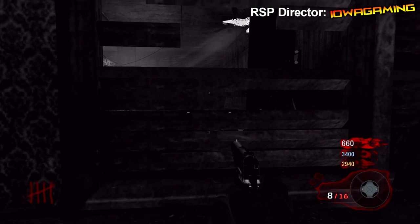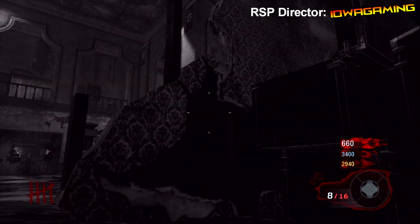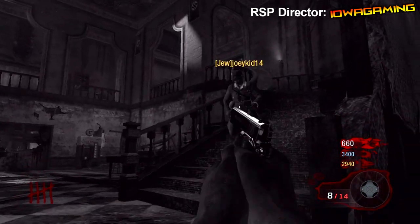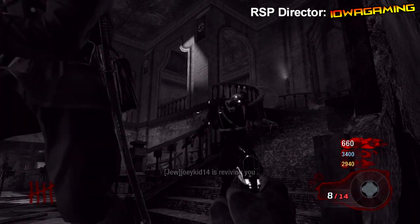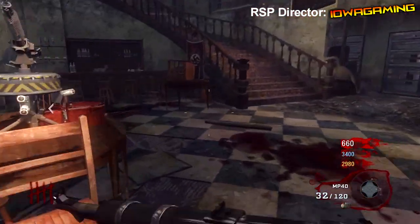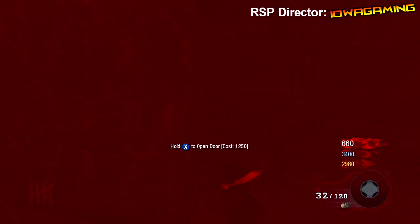The first thing you want to do is just have a running zombie, which is round four or above. Keep one zombie left so he's a sprinter. You want to go prone in this corner and hold forward and push right on your right stick until you go down. Once you go down, just hold forward and stop pushing right on your right stick. If you do it correctly, you'll go right through the wall.